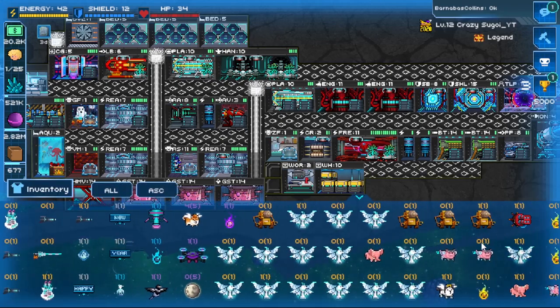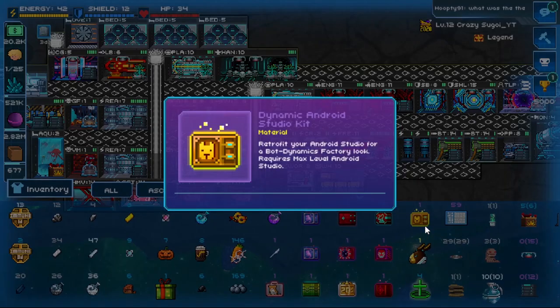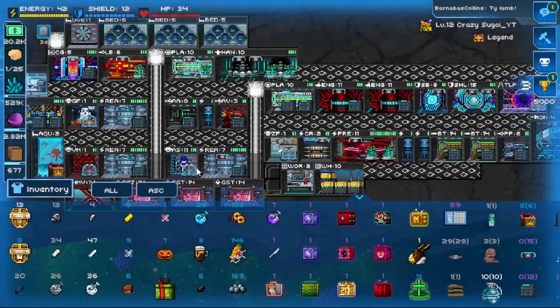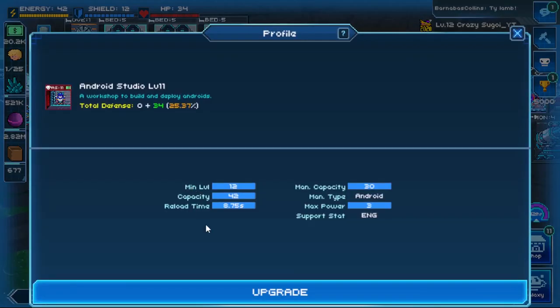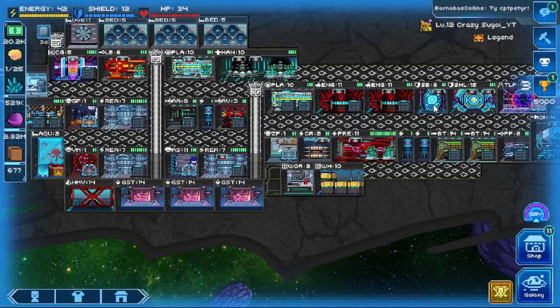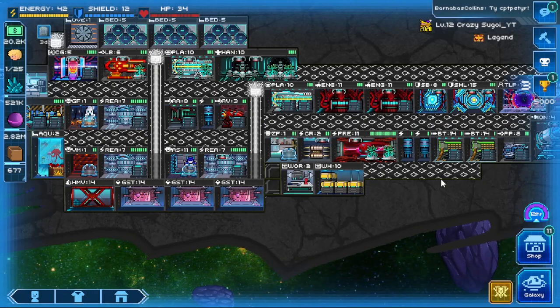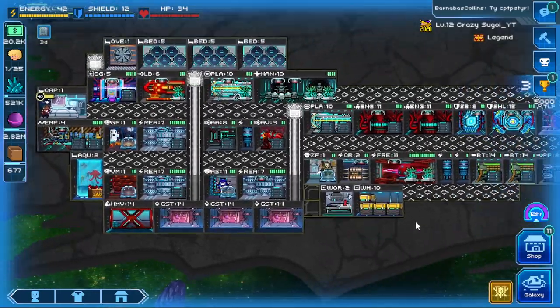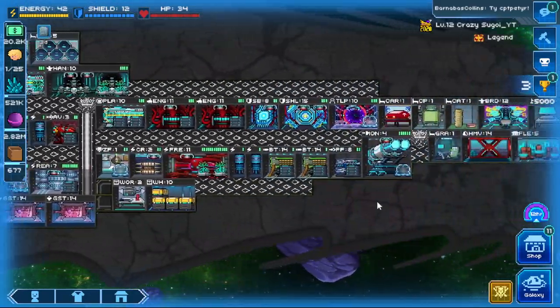As for this season's cosmetic reward, here we go - it's a Dynamic Android Studio Kit. Retrofit your android studio for a bot dynamics factory look; requires max level android studio. I'm thinking they haven't fixed some sort of bug because this isn't the one we should be getting - it should be a different skin. But that said, let's get right into the video and look at 2021 tips and tricks for layouts.